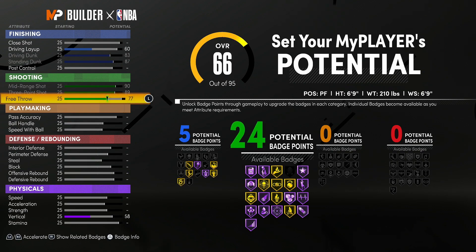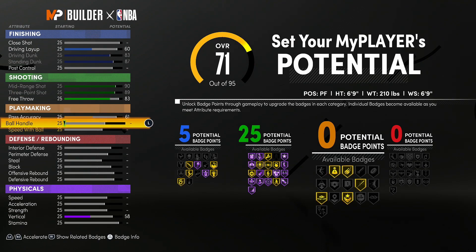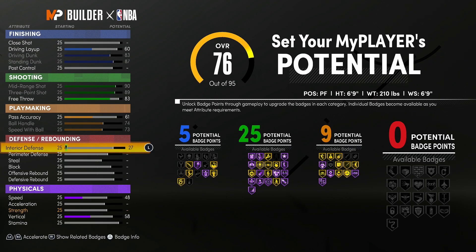I'm pretty sure that should give you around 25 badges, and that's enough badges to shoot, bruh. It may be more than enough. You might want to switch it up if you want to, but you might not get the name. The pass accuracy, you want that at 61. Your ball handle, you want that at 74. And your speed with ball, you also want at 73. You'll get nine playmaking badges. It's not a lot, but honestly, it's okay.